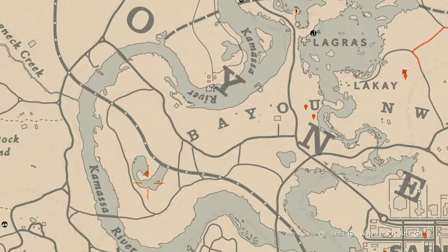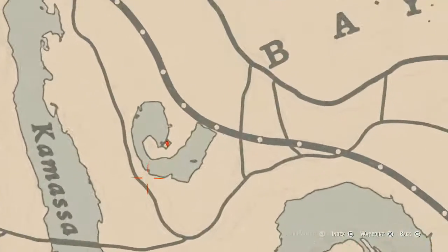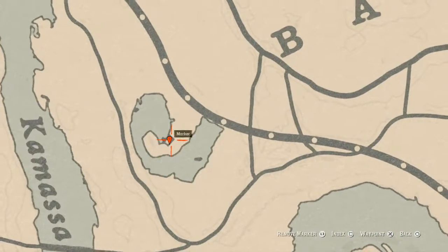Let's go over to our next marker, which is a Scotch Whiskey bottle. This Scotch Whiskey bottle is on the table to the right as soon as you walk into this shack right there.